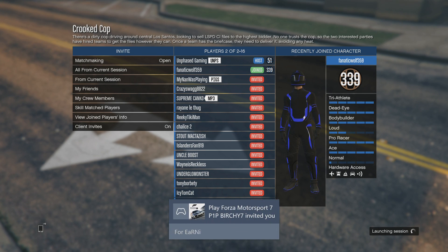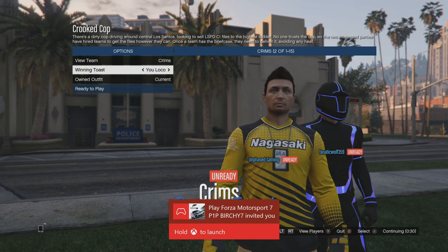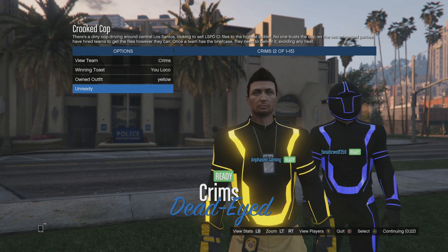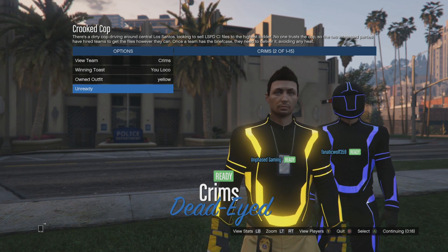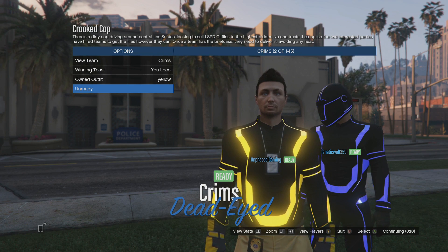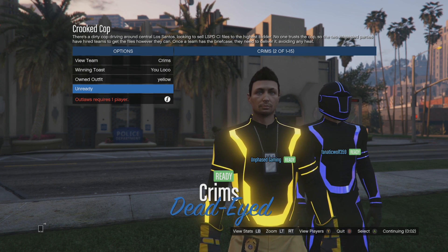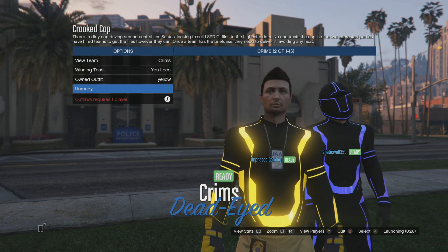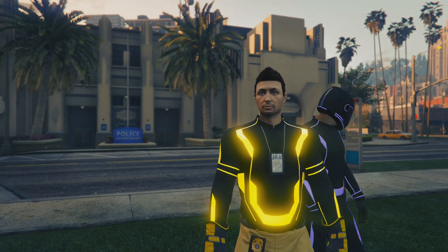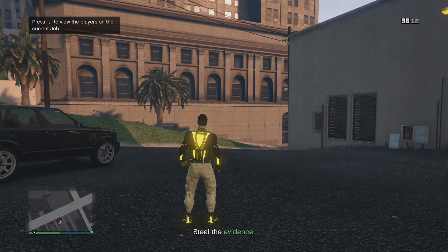Once you've found a player to play Crookie Cop with, you'll come to the outfit selection screen. Make your way down to your outfits and we want to merge this into the yellow outfit, so I'm just going to flick to the left once. As you can see, because we have merged gloves and merged pants on our yellow outfit, it's dragged the race gloves and the yellow joggers across from the outfit we were wearing. It's also dragged the IAA badges because we were wearing them and we had merge components for the neck on our yellow outfit. Pretty simple to merge it across.